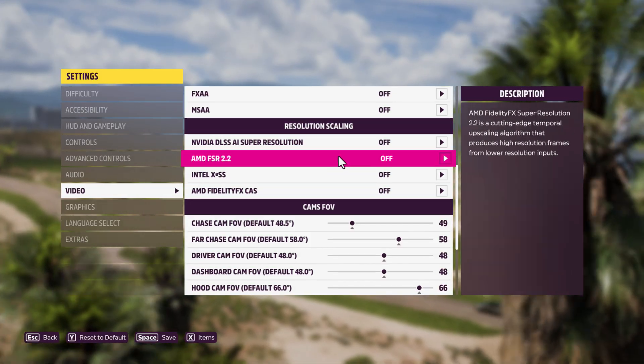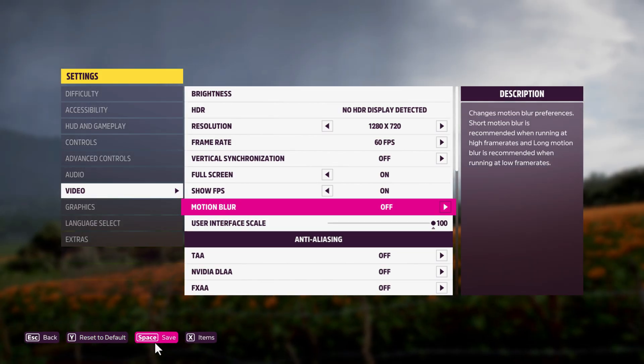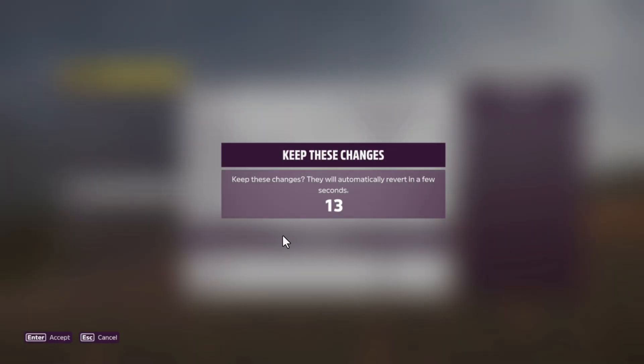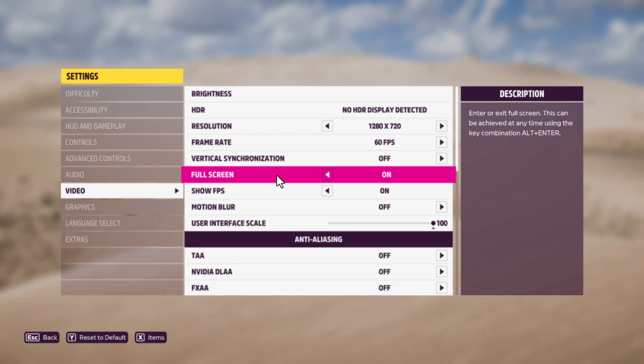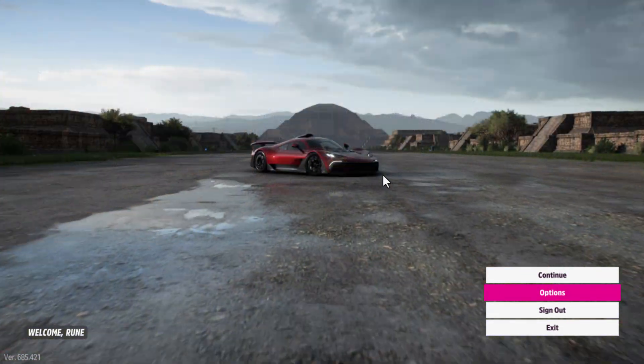Resolution scaling — set everything to off. Now select the Save option and then the Accept option, and now you can enjoy the game. Don't forget to leave a like, guys. Thank you.